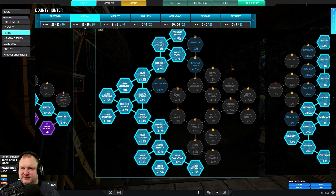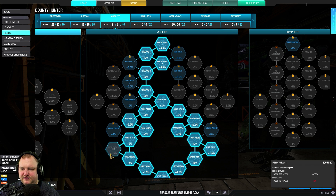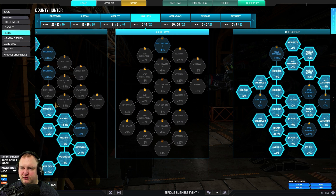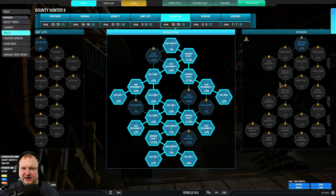Then we're going to go into the survival tree, and we're taking full armor hardening as well as two skeletal density nodes that are optional. Mobility is important for us — we want to get into the target range quickly, so we take a full speed tweak and torso speed as well, to be able to track enemies a little bit better with our torso. Remember, we need to shoot them with our torso-mounted heavy gauss rifle.